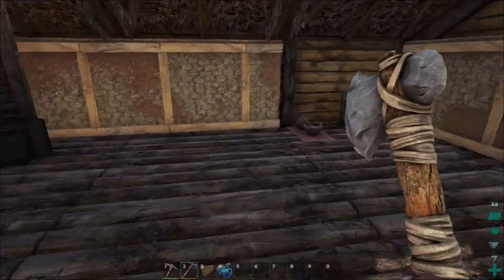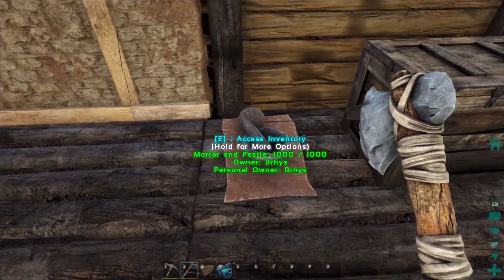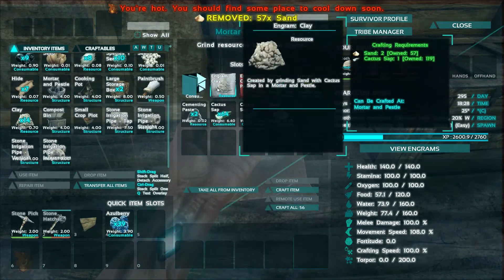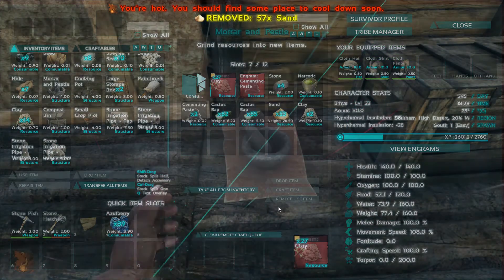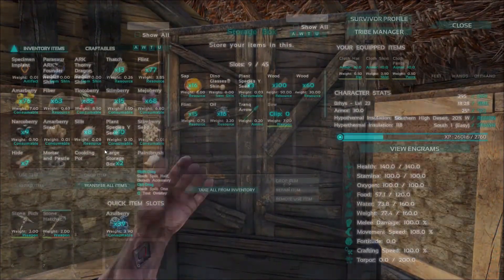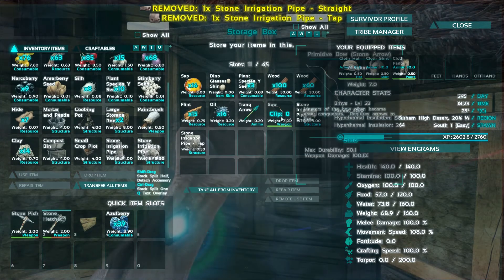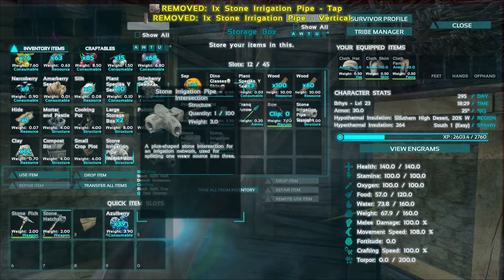Need to do the door frame — have that upgraded. Just that wall left, which shouldn't be an issue. Let's make some of that. Let's put this stuff away, because I don't need this on me. I do still have a bow, so that's good for hunting.